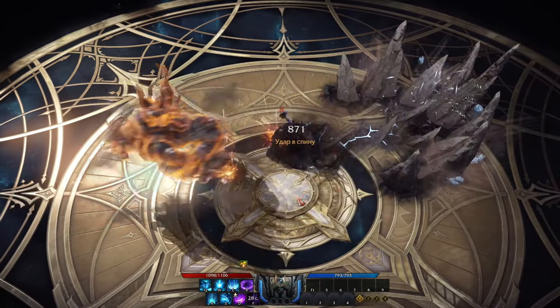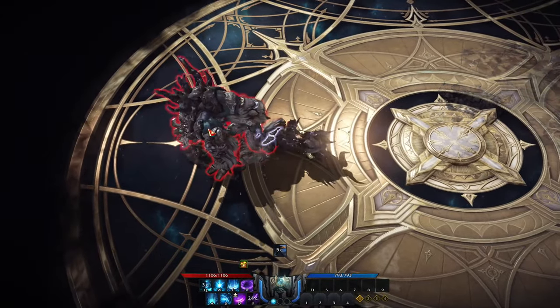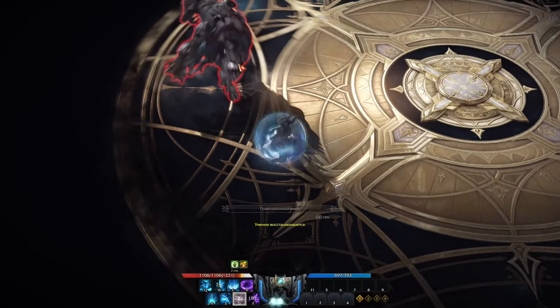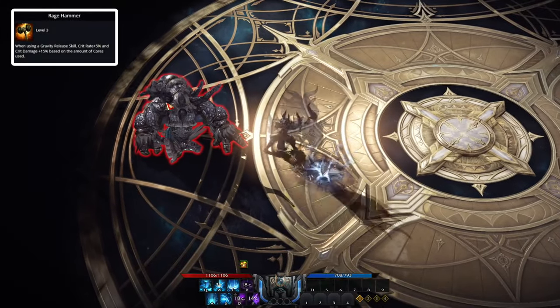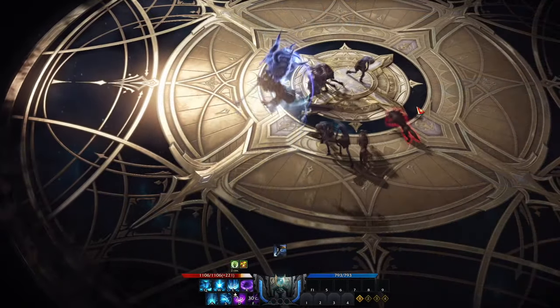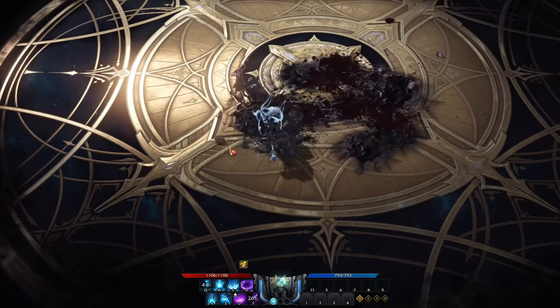Destroyer is a slow but very hard hitting class. He has a lot of shielding from his skills and he can do a crazy amount of damage. In general, destroyers are very good, fun and not a hard class to pick up and learn. At end game we will be using the rage hammer engraving, which will increase our crit rate and crit damage based on the amount of cores that we use. This engraving is by far the best option and will give us the highest damage possible.